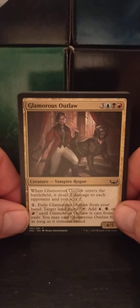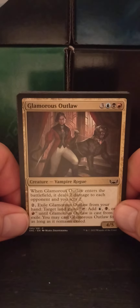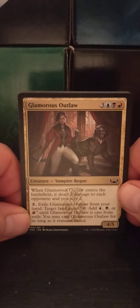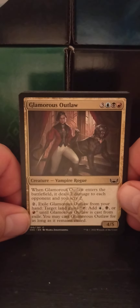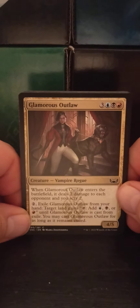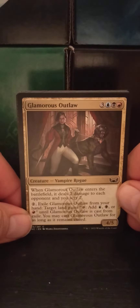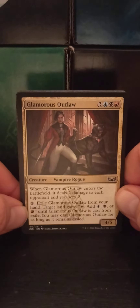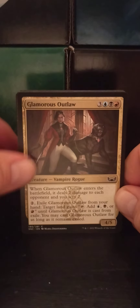Our first card: Glamorous Outlaw — a three blue, black, red vampire rogue with four, five. When Glamorous Outlaw enters the battlefield, it deals two damage to each opponent and you scry two — look at the top two cards of your deck and you may put them on the bottom. Pay two mana, exile Glamorous Outlaw from your hand; target land gains tap to add blue, black, or red until Glamorous Outlaw is cast from exile. You may cast Glamorous Outlaw for as long as it remains exiled. That's a common, too — sounds pretty nasty.